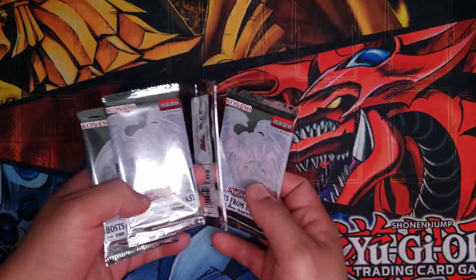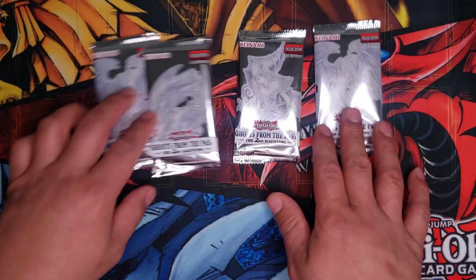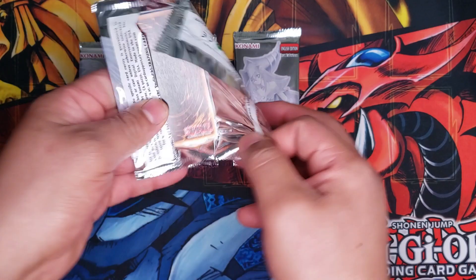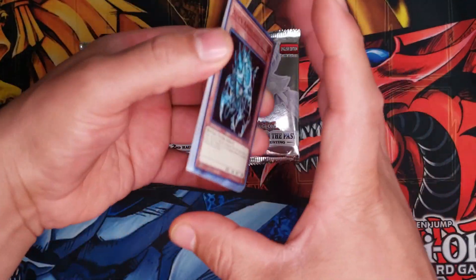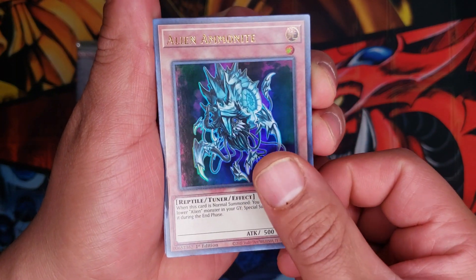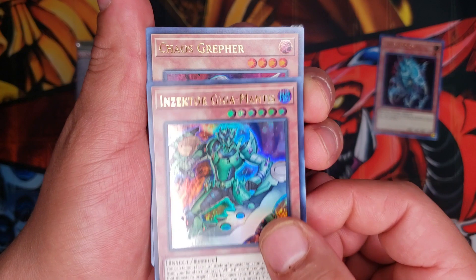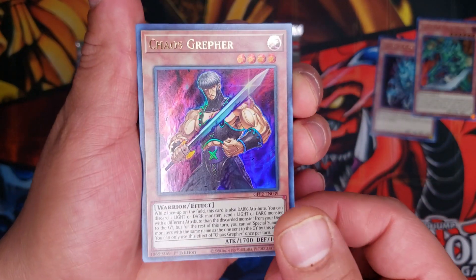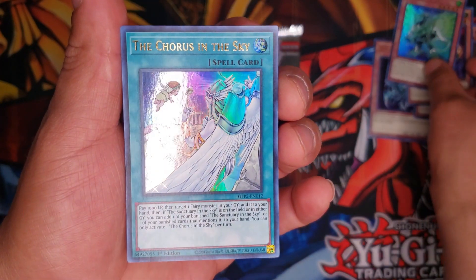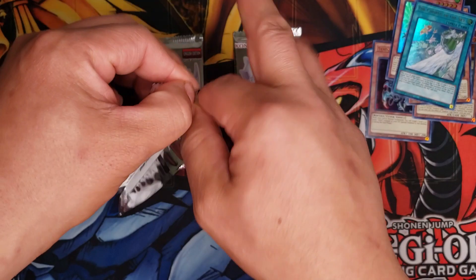Alright, we got four booster packs right here. I'm gonna go ahead and get started — actually, let's save the Blue Eyes one for last. Alright, we got Alien Ammonite, Insecto Gigamantis, Chaos Grifer, Code Exporter, and last we got Colors in the Sky. Alright, cool, interesting. We'll go ahead and get the second one open, let's see what we pull out of this.